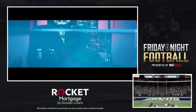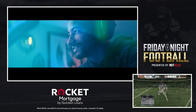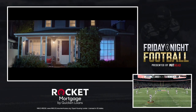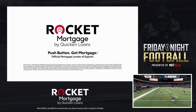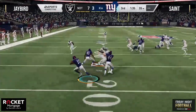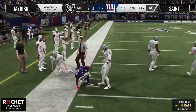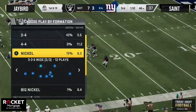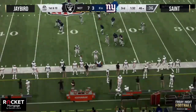At Rocket Mortgage, we get that a home is more than a house — it's your escape, your fortress, your arena. So we'll be here when you need us, handling house so you can do home. Rocket Mortgage — official mortgage lender of esports. Seven to three the score, and Jay Bird scores on his fall. What about this return from Hill — still going, near midfield to the 46-yard line! Jay Bird on his first drive out of halftime able to put a touchdown on the board.